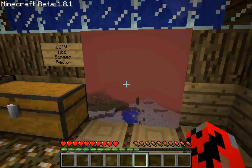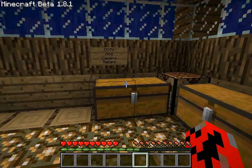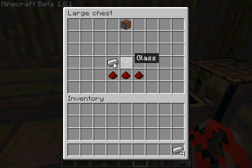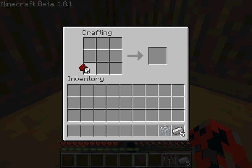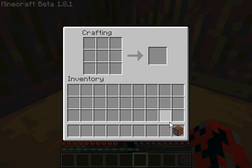So, this will be the screen that you'll see. First, the CCTV mod camera recipe. That's what you come out with. Go to your crafting bench — CCTV camera.